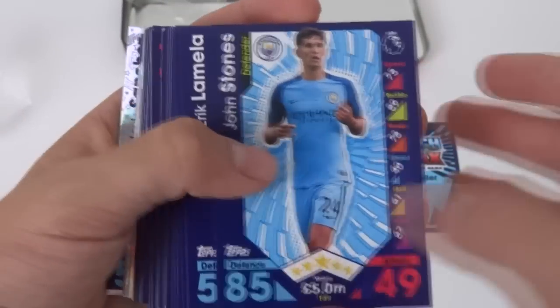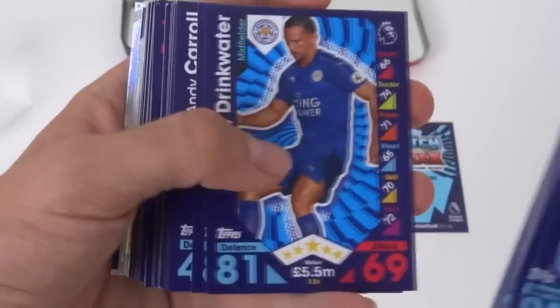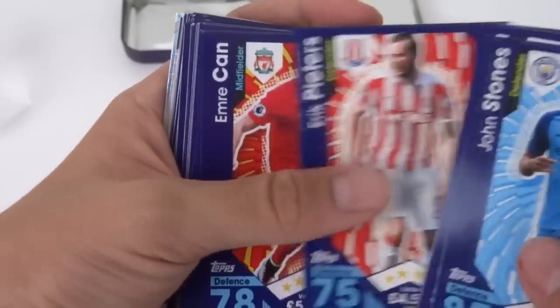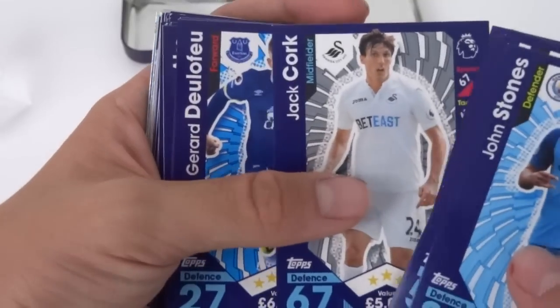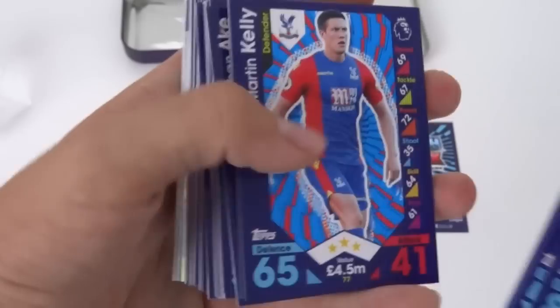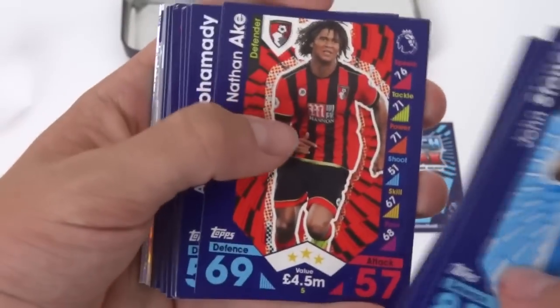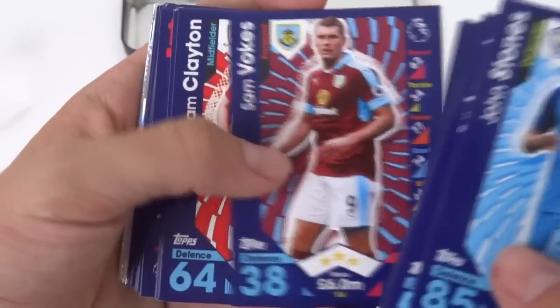Let's get straight into the cards. We've got John Stones, Lamella, Bellerin, Drinkwater, Pogba, Carol, Tadic, Pedro, Peters, Can, Jack Cork, Gerd Feu, Martin Kelly, Craig Gardner away kit of West Bromwich Albion, Nathan Ake, El Mohamedy, Sam Vokes.